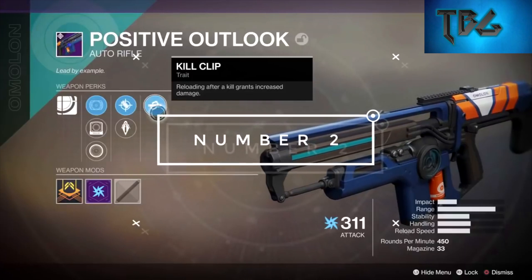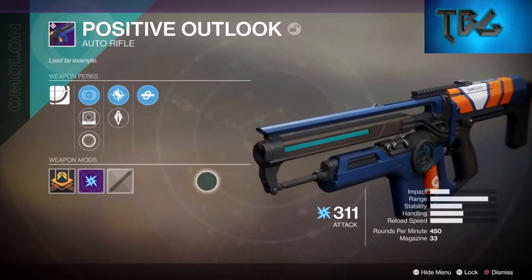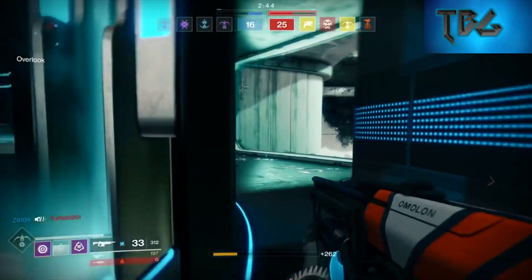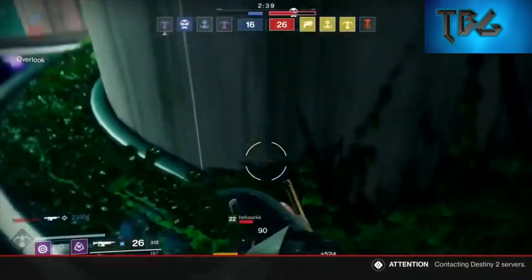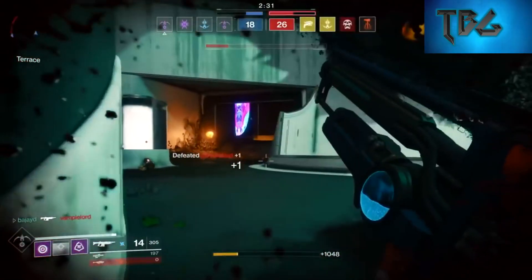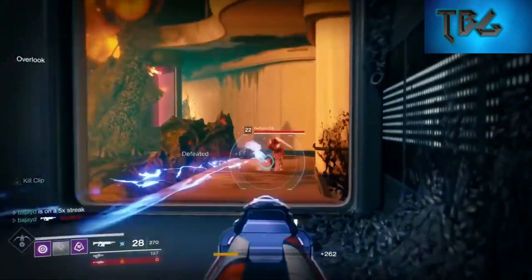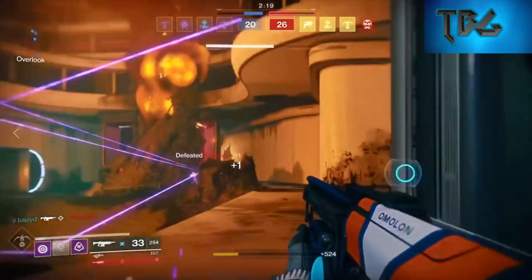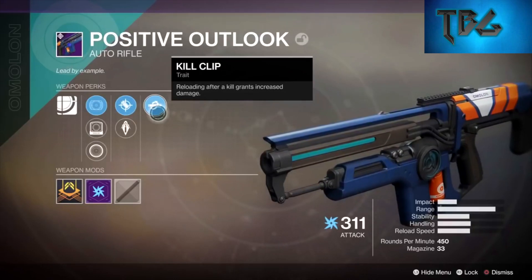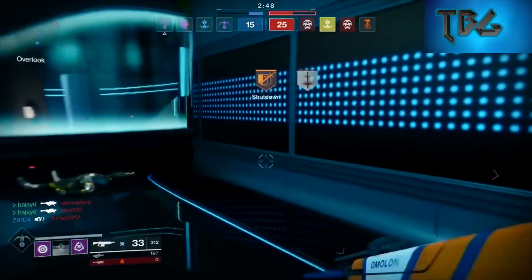At number two we've got Positive Outlook, an auto rifle that looks very similar to Uriel's Gift. It has a firing rate of 450 rounds per minute, decent range, a mag size of 33, and a solid impact rate. Its perks include Precision Frame, sight options, Accurized Rounds or Armor-Piercing Rounds for extra range and shield damage, and Kill Clip which deals more damage after reloading following a kill. You tend to reload after kills anyway, so having boosted damage for the next fight is great. You can easily get this from the campaign. It's basically Uriel's replica — and even better in some cases — but falls short on perks, so it lands at number two.